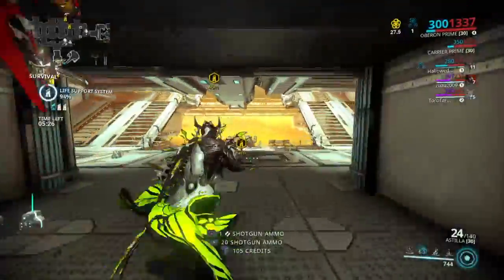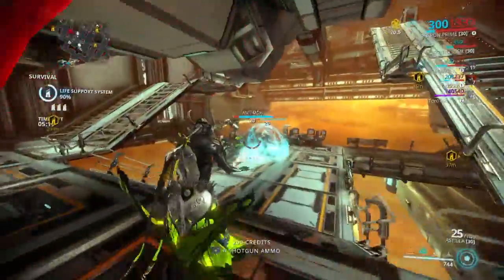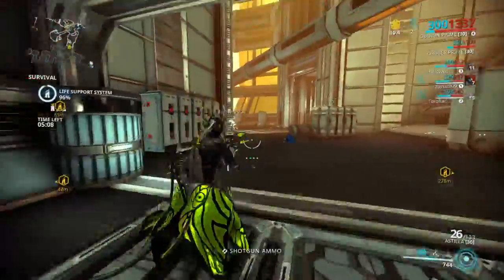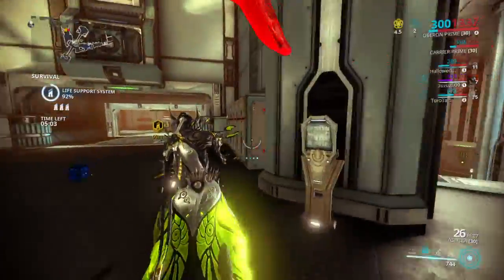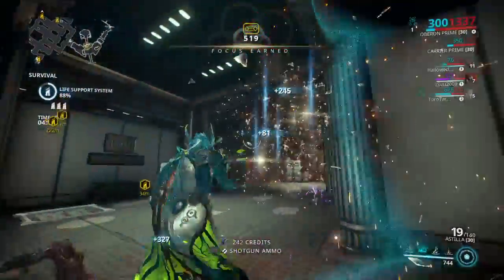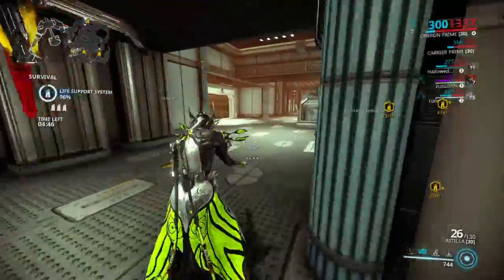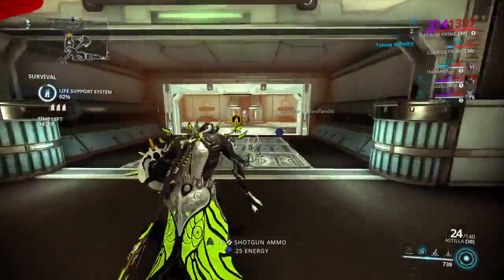Sometimes when cracking relics and doing a void survival, the game kind of glitches and doesn't give you as many enemy spawns. I think that happens when people split too far apart and enemies get confused about where to spawn. So I do recommend staying somewhat close to your teammates so you have a steady supply of enemies flowing in. Player one and player four tend to get most of the spawns, so stick with them.